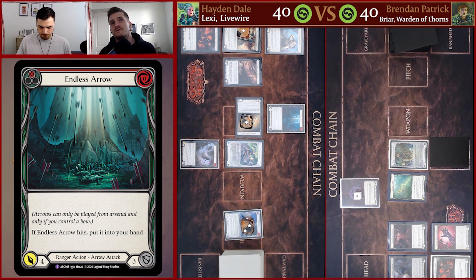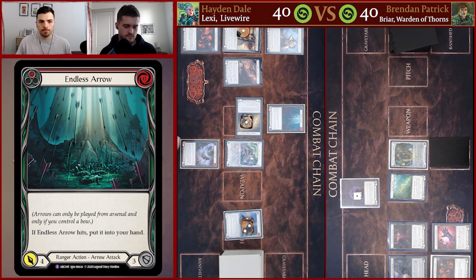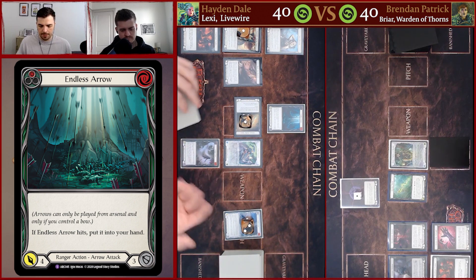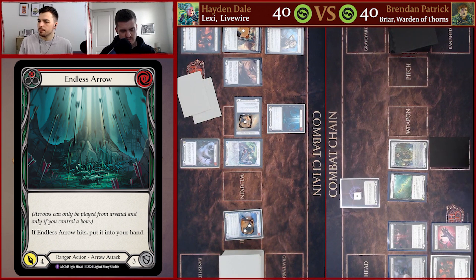You can see Hayden is on the Tunic — I am not, just to kind of help with some of these on-hit triggers. That being said, it's also a hedge against Ice Lexi where the Tunic can be quite bad. There's the Endless Arrow — I'm going to choose go again with this Endless Arrow off Voltaire's ability, pitching this Frost Lock, and then we're going to play Endless Arrow coming in for four with go again. On our end we do not have an Embodiment, which makes this harder.